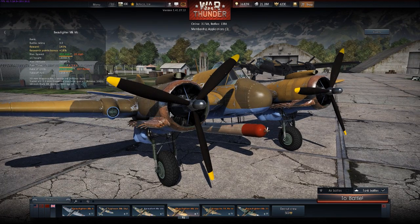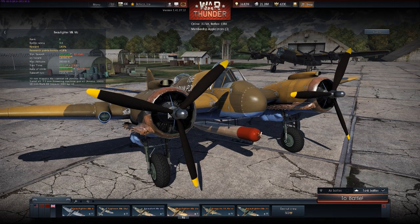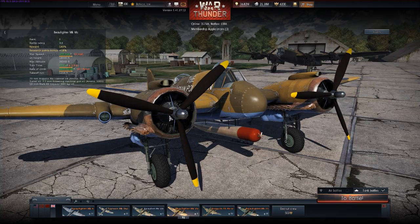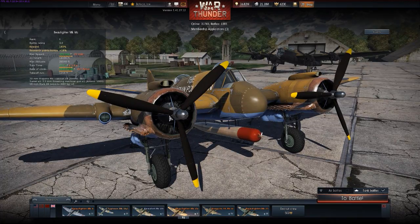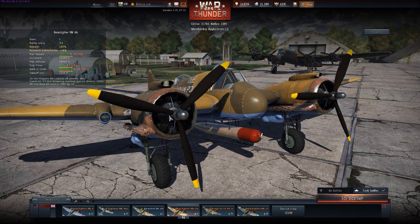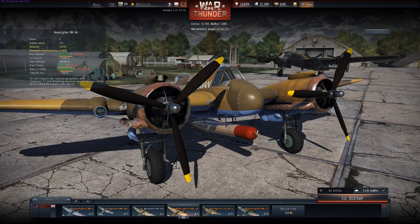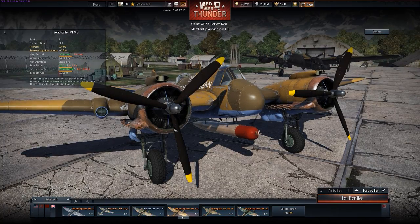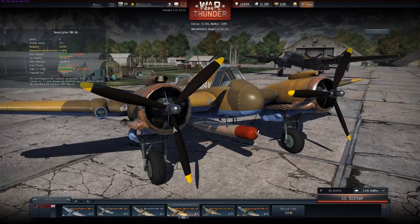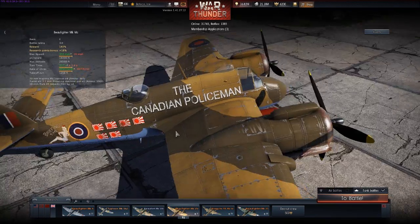The engines you see here are Bristol Hercules, which are some of the most complex engines probably ever made — actually quite efficient and pretty good. There are a lot of variants, and as the Beaufighter got older it received improved versions of the Hercules. Sometimes the Hercules wasn't available so they used whatever was on hand. The typical package produces about 1,400 horsepower each, with a top speed on average of 320 mph at 16,000 feet — not a typically fast aircraft.